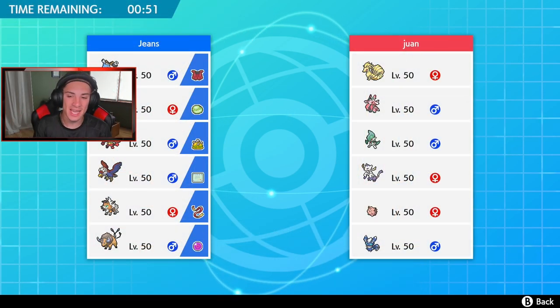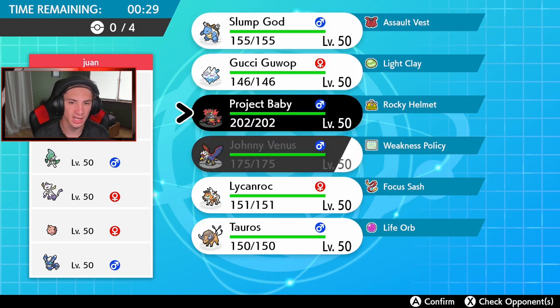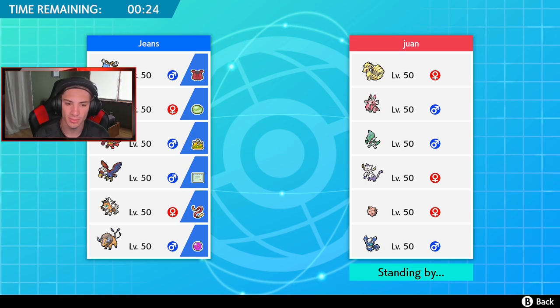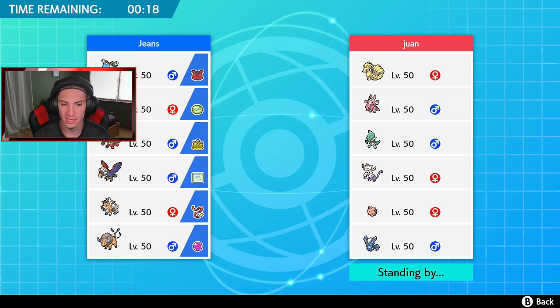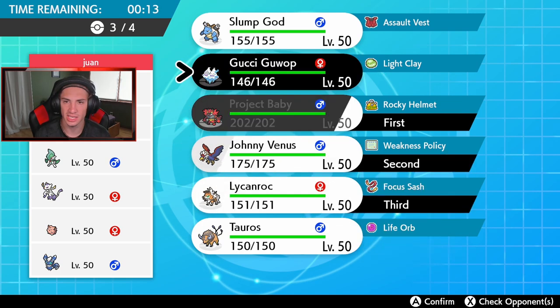Hopping into battle number one. This guy has Meowstic, Clefairy — or Meowstic, I believe — Gallade from Mantis, and Ninetales to set the sun. Who should I roll into here? I could go Vanilluxe but Ninetales might be faster. The sun is kind of scary. I think he's going to lead Meowstic. I kind of want to go Incineroar, or do I want to go Tauros and Fake Out and set up a Work Up? I think I'll take speed advantage and bring Blastoise and Lycanroc. Let's get rolling.